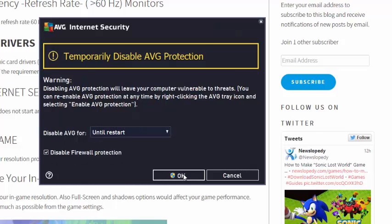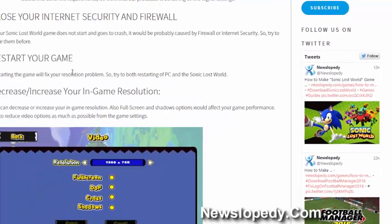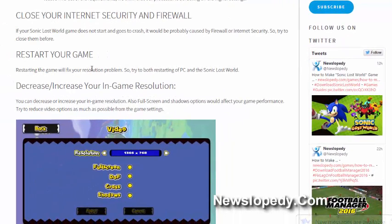Also disable your firewall protection and click yes. Another tip is restarting your game, which will fix your resolution problems. Try both restarting your PC and restarting Sonic Lost World.